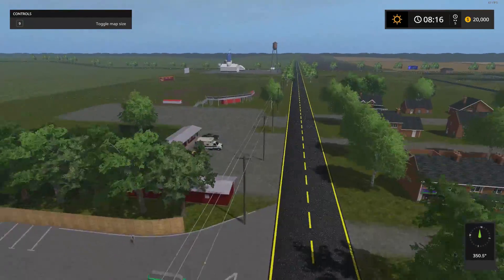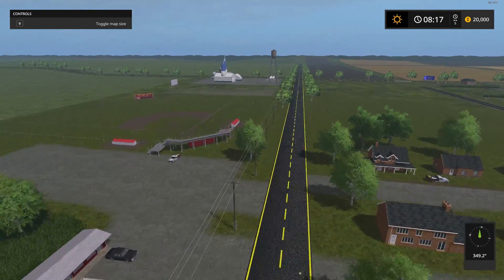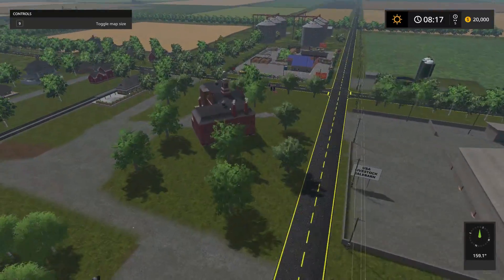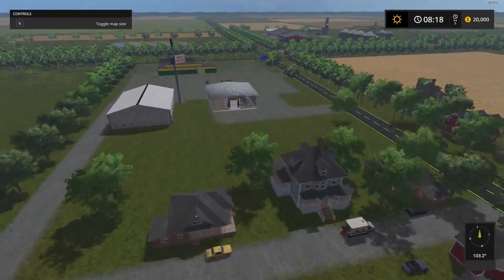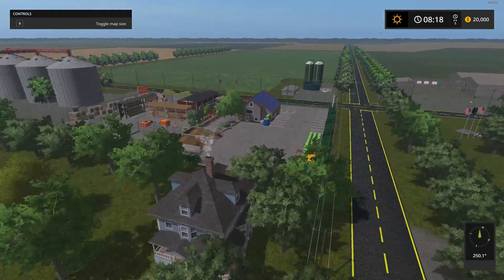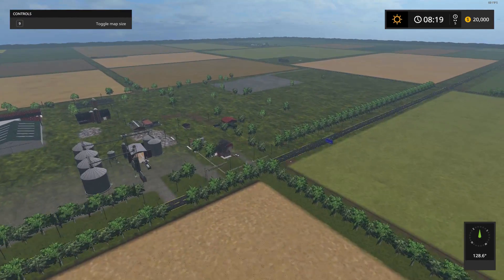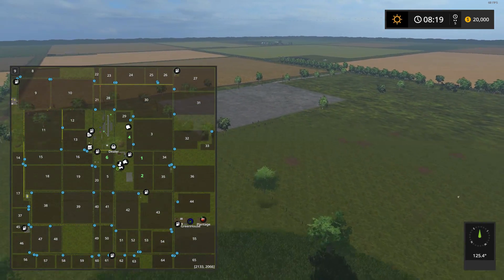We have a church down below, looks like the town hall, some more residential, and the car wash down there. So that is a look at the core of the map. That's where the pigs were. Nice spot for placeables here.